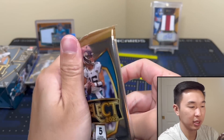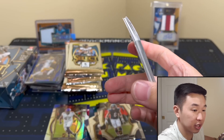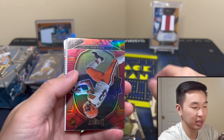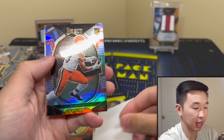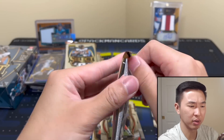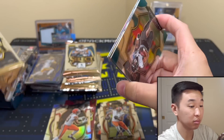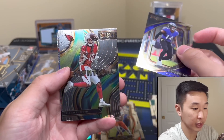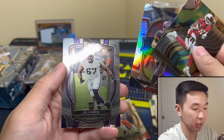Feel something in this pack — might be a filler actually, unfortunately. Yeah it's a filler — David Bell to 249. Next pack, this one's super thin — feel like there's like three cards in here. ETN, Kyle Hamilton, DeAndre Hopkins Sensations, Tom Brady, and Ingram.